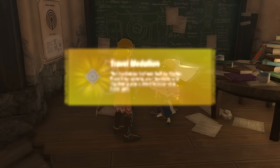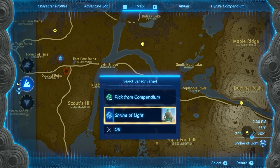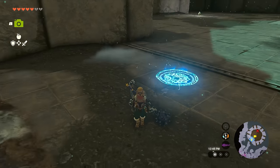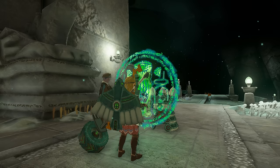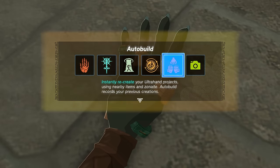Now that you've got more items to store, it's time to upgrade your Purah Pad to the next level. This will let you get portable teleporter points, ways to scan for specific creatures, and other great advantages. To do this you have to complete the mini quest line in Lookout Landing for Robby and Josha — the same one during which you also get the photo mode and the auto build once you head into the Depths region.